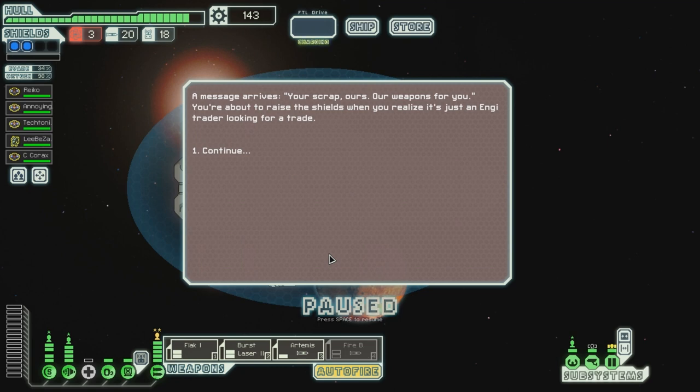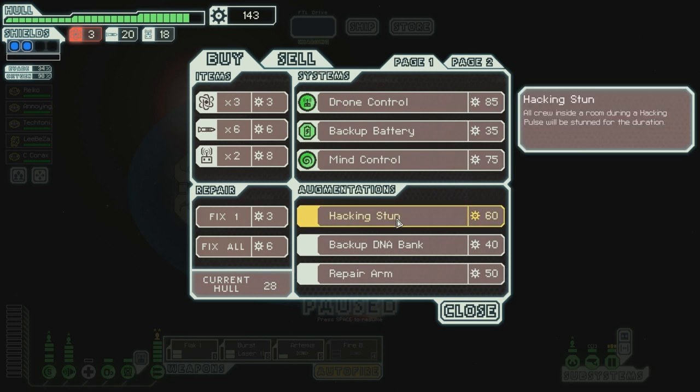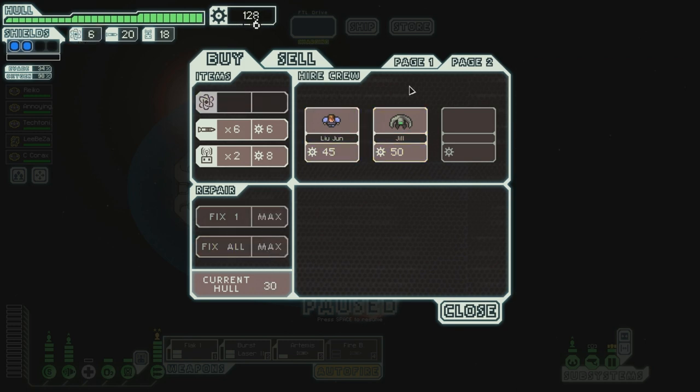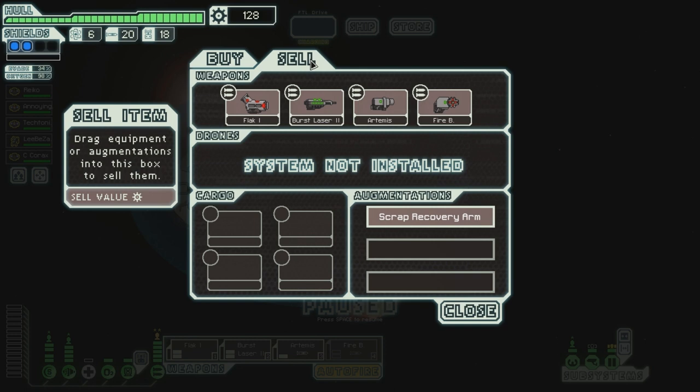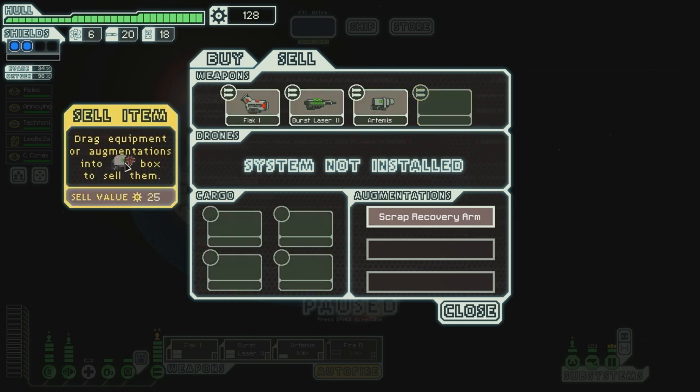A message arrives — 'Your scrap, ours; our weapons for you.' You're about to raise shields when you realize it's just an NG trader looking for a trade. Mind control, backup battery, drone. Hacking stun — all crews inside a room during a hacking post will be stunned for the duration. Repair arm and page two. Well, we can replace Shuji immediately, I guess. We need fuel. We need to repair. We can sell the firebomb. That's two power. Hmm — it's not that great, really. I'm not a fan.